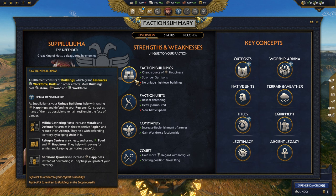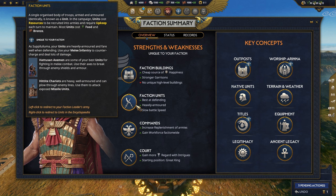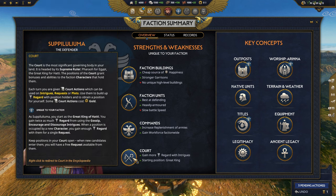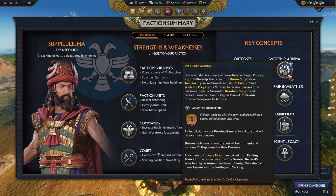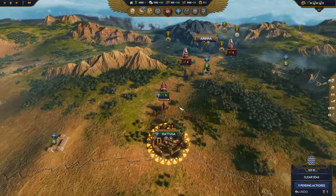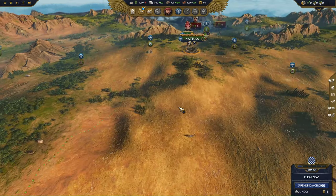It gives you an overview of unique faction buildings — for the Hittites, they have militia gathering posts, refugee centers, and garrison quarters. It also gives you faction units: there are local units all factions can recruit in certain regions, and faction units unique to the faction, like Khatushan axemen and Hittite three-man chariots. One of the main gods was the sun goddess of Arina, and we'll talk about that more later. You can see the campaign map here as well.